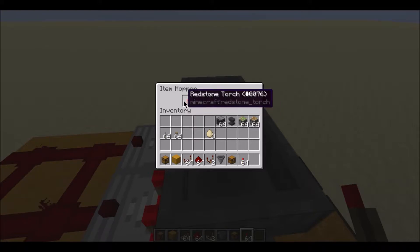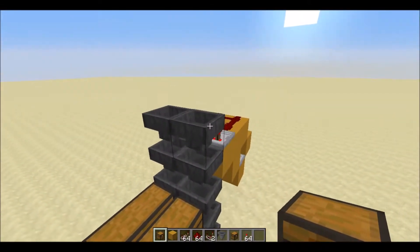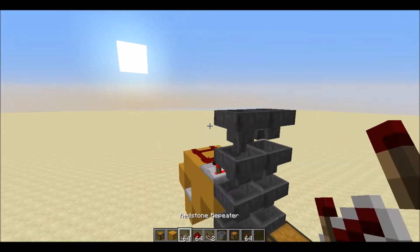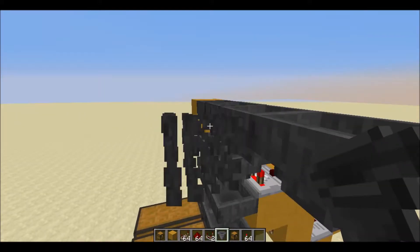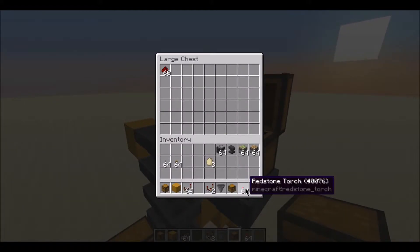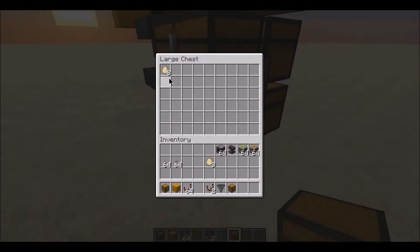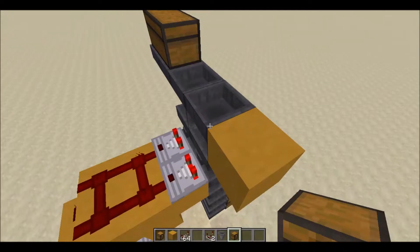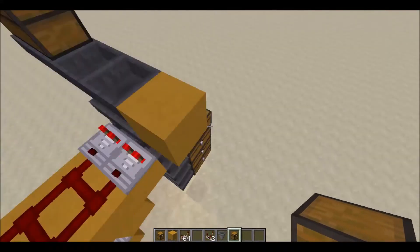If you want to run an input chest, you just run a hopper line from there and then add a chest. This system is going to sort out redstone dust and redstone torches. Come down here - those are the no-stack eggs - and we should be seeing... there we go, that one's working.